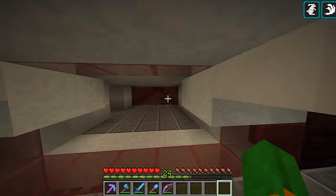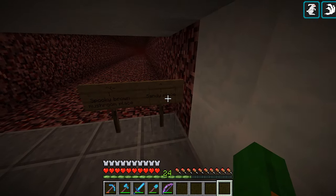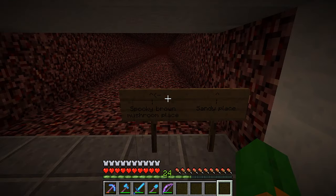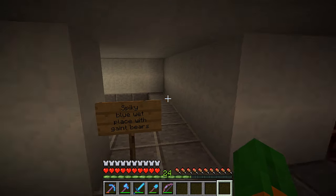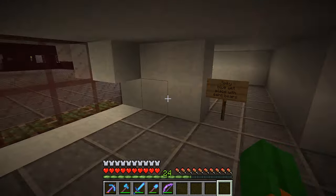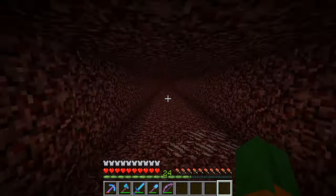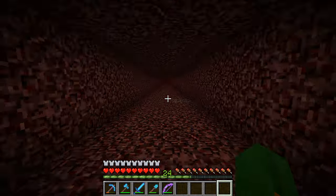I actually expanded this entire thing into two wide and I added a couple of fences. So if you go straight forward it's a sandy place, if you go forward and then left you go to the spooky brown mushroom place, and if you go this way you go to the spiky wet blue place with giant bears. So obviously I'm referring to the desert, the mycelium place, and the ice spike biome.